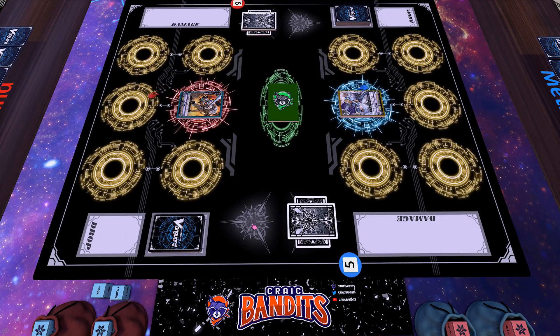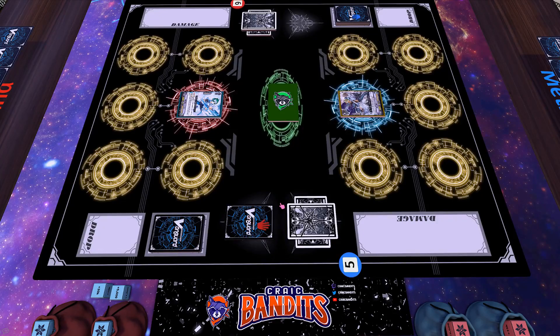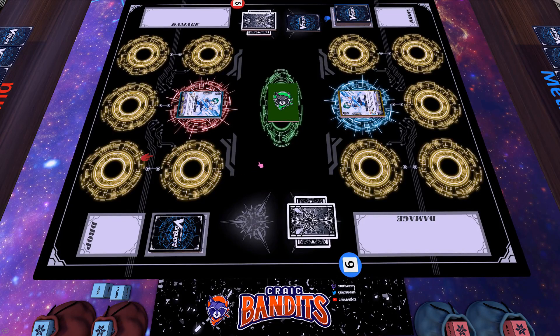Stand. Draw. Ride. Sicilis — check top 5 for a grade 3. Miss. Draw a 1. I'm gonna use Sicilis here — I don't know if it's Sicilis or Silicus. Sicilis, I think. It's been a while since I played an old stride costar.